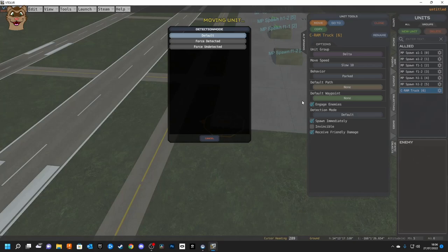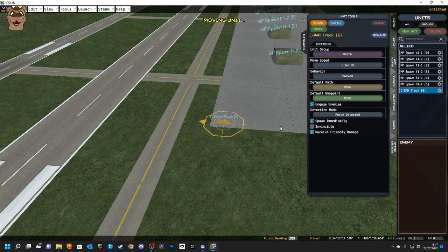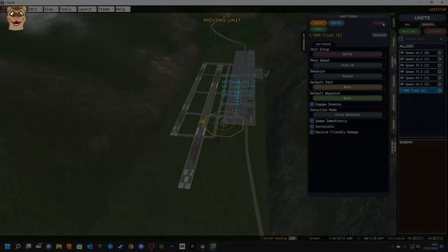Detection mode controls visibility: Force Detected means allied units see it straight away on the map, Force Undetected means it won't appear on the map until found, and Default means it appears once someone is near or flies past it — once spotted or locked it becomes detected. You can also set a unit as invincible so it can't be destroyed, and toggle whether it receives friendly damage. Since this is an allied unit I'll leave it as Force Detected.